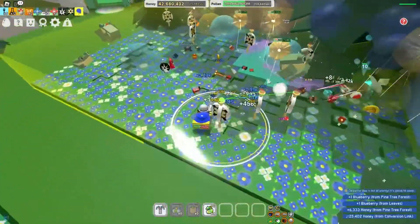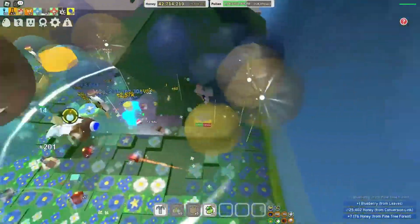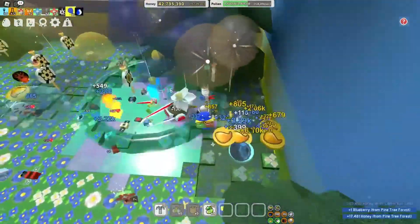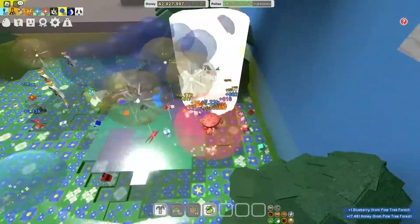The first tip is to always grind with pro endgame players. You will be making a lot more honey when you play with these people because they have the endgame sprinkler, and some of the endgame players have bees with abilities that can help you make a lot of honey.